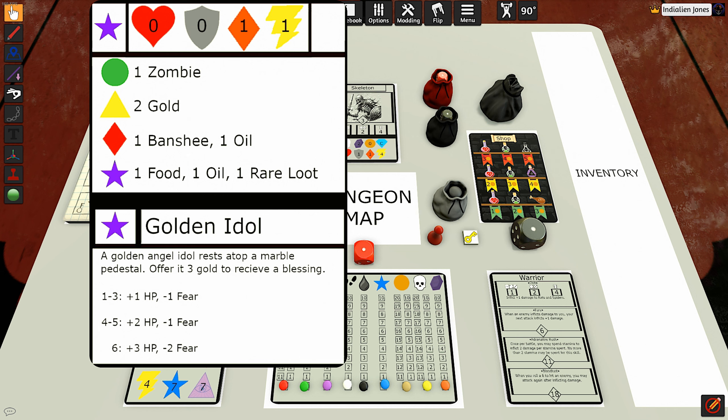Now say you have no oil left in your lantern and only a couple steps before you start taking fear, or maybe you've completely run out of oil and you've been taking some steps in the dark. Well, if you run into this card, you might say, 'It's going to suck to fight a Banshee, but I really could use that oil.' So it incentivizes you to make a tougher decision instead of just being a no-brainer and going, 'No, I'm pushing my luck.' There is one other card that if you push your luck it forces you to fight a Banshee, so this should increase the Banshee combat and Banshee sightings in the game.